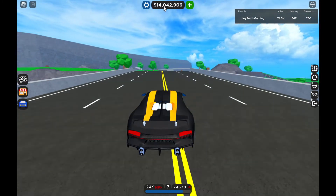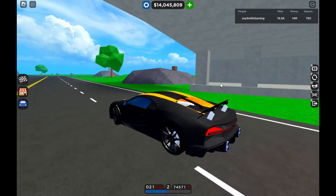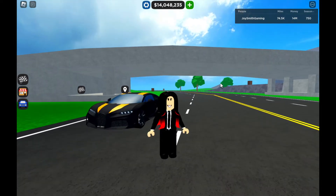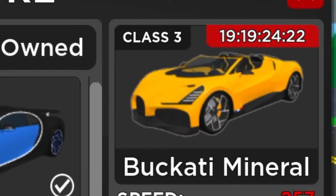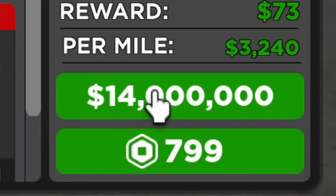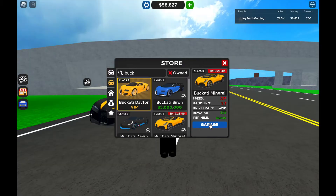I just made it this far — 14 million earned. Let me pull out the car. That's a long way to drive and grind. Let me show you the limited car. I went through Bugattis and look at this — this is a brand new Bugatti Mistral that I was grinding for. The top speed is 257, handling is 9.3, drivetrain is all-wheel drive. I'm gonna buy this car. I've grinded so far but I'm gonna own it — there you go, here's the car I just owned.